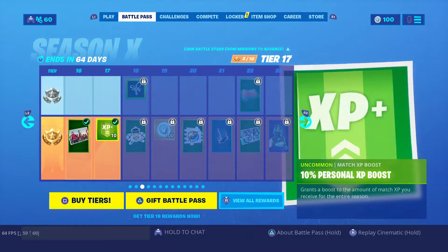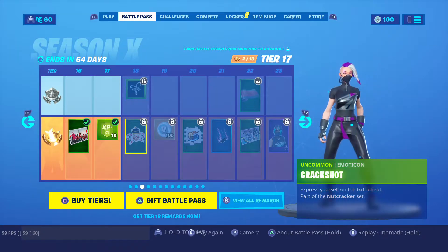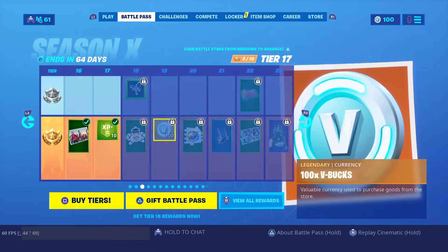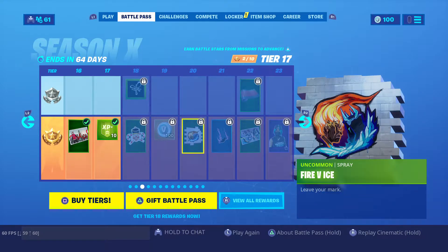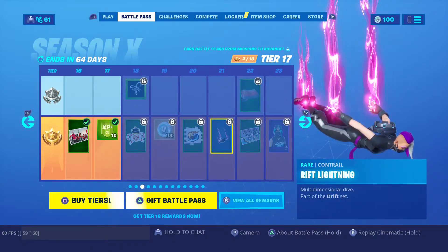We have the Drift and a 10 XP boost, this icon, this icon — I forgot what the color, just comment down below what they're called. Another spray. A contrail.